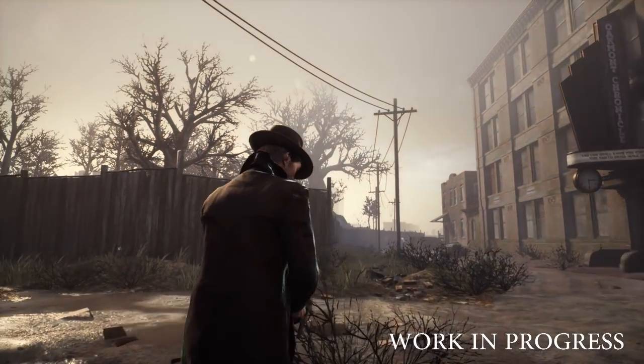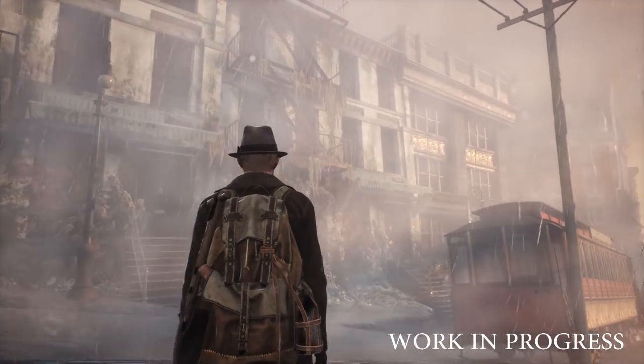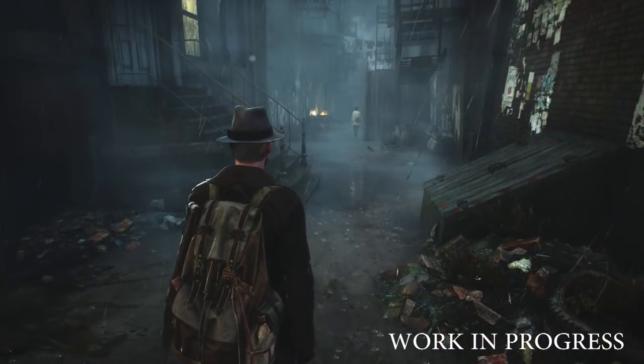Lighting in The Sinking City will work together with our weather system. Now your mornings in Ackman can be sunny, cloudy, foggy, and stormy. The same goes for every other time of day of course.